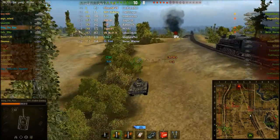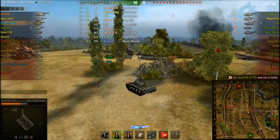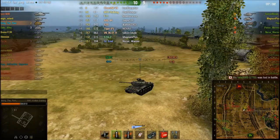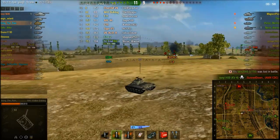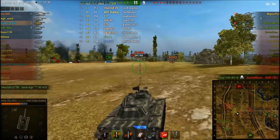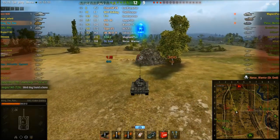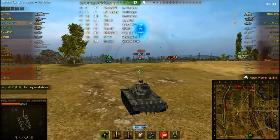Tank destroyers most of the time are thin-skinned — there are some exceptions, but a lot of the ones that seem very good are very thin. And here's where it gets lucky and unlucky at the same time. I spot the ST-Emil — I'm not sure how to say its name — and get a nice little blind shot right there.